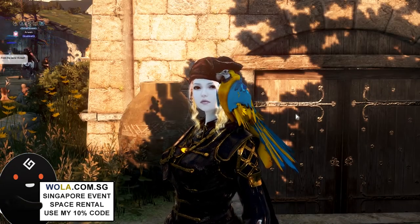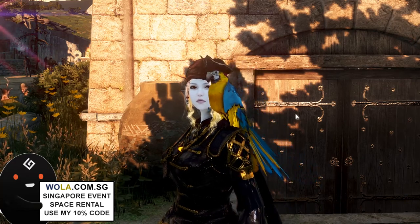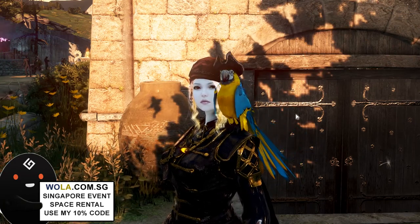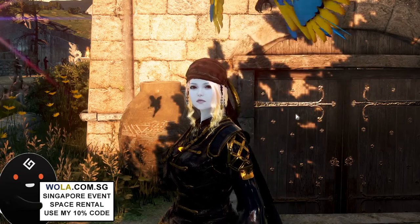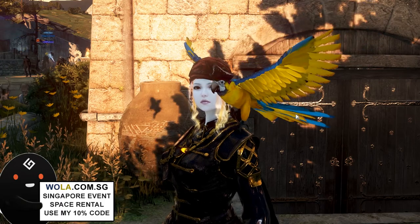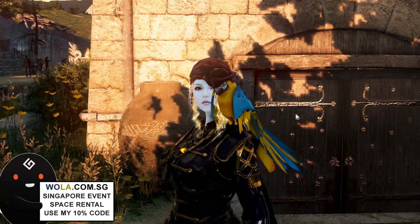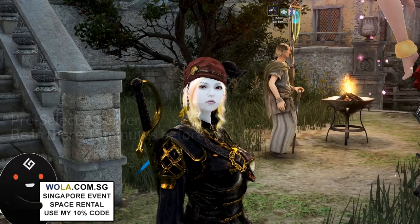Tip number one is to bring a character that is level 49 or below, so that you will be immune from other player attacks. What other people will do is bring their ships to start firing cannonballs at you, and the damage is very devastating. Bringing a level 49 and below character means the game doesn't allow PvP to be initiated on you, so you are immune from attacks.